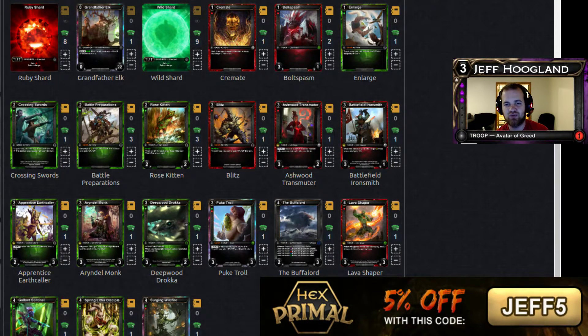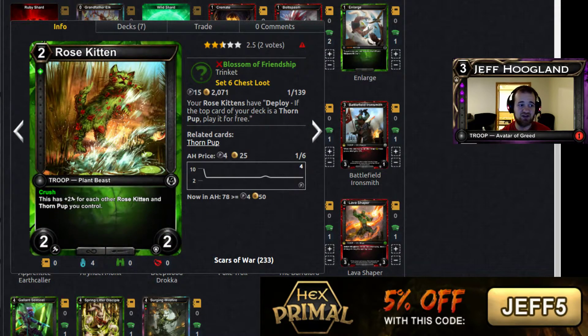Hello everyone, my name is Jeff Hogan and welcome back to another wrap-up segment for our Draft Today video. Today we drafted another Ruby Wild aggressive deck, and I must say our Rose Kittens really paid some dividends today.